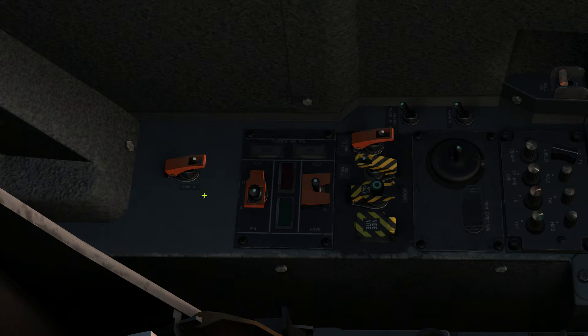Here we have a switch with a cover, two positions. It's the fifth link of the CDVE, also called 'Ultime Secours Elevants' in French — the emergency command of the elevons. You use it when the elevons are uncontrollable for an electronic reason. We will see that when we talk about Mirage 2000 failures.